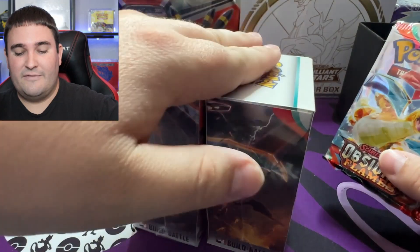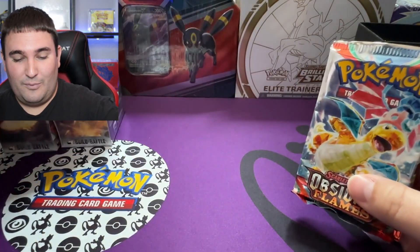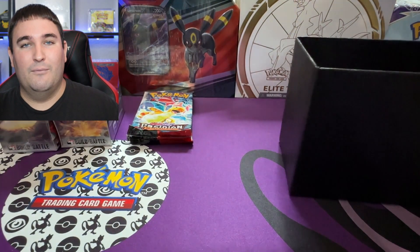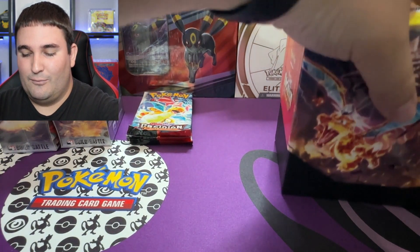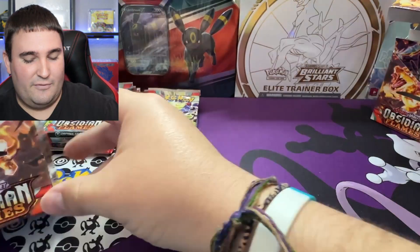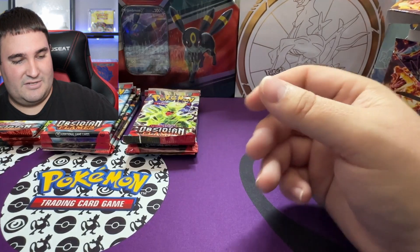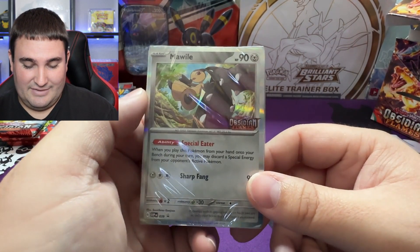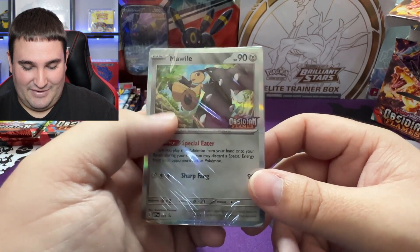And guess what? There are even more packs in here. So we have packs on packs on packs. I've got 99 problems but a pack ain't one. So we're just going to start ripping and see what we can get into here today. For the promo card for the first box, we do have a Mawile. Very cool, indeed.